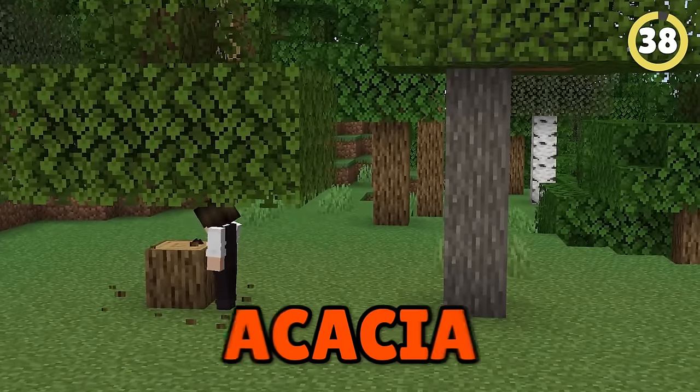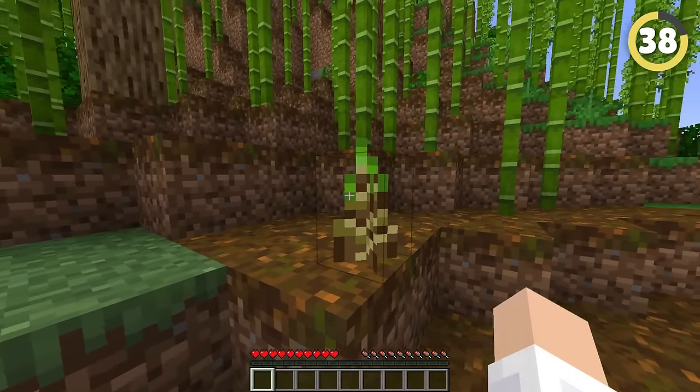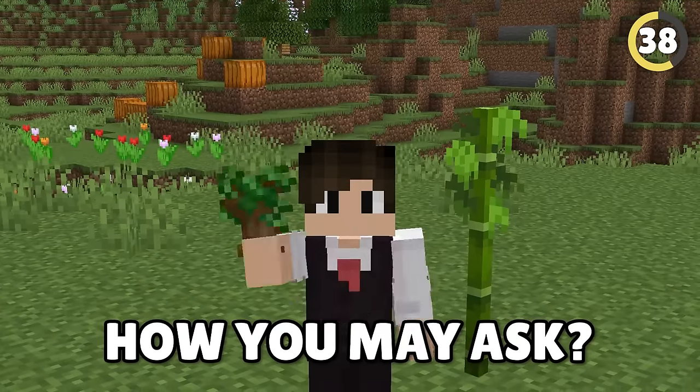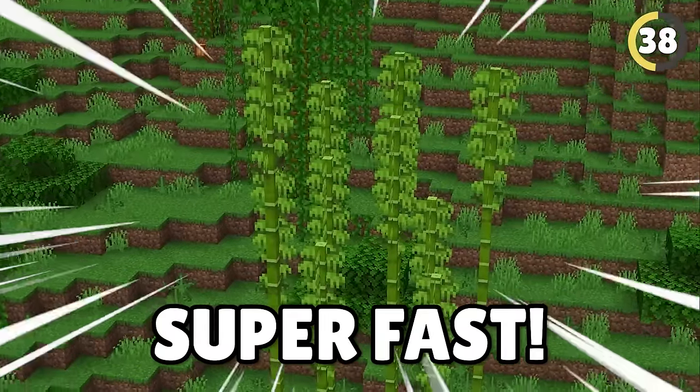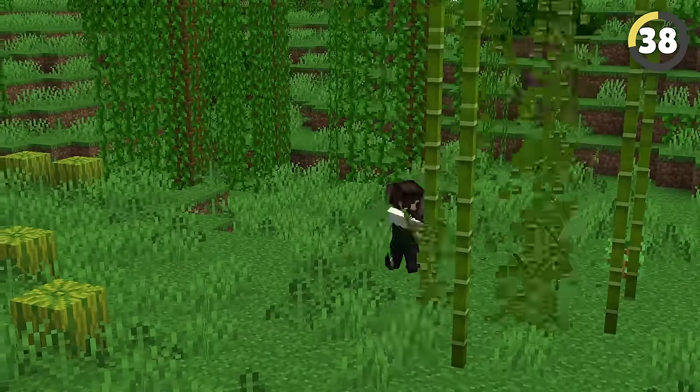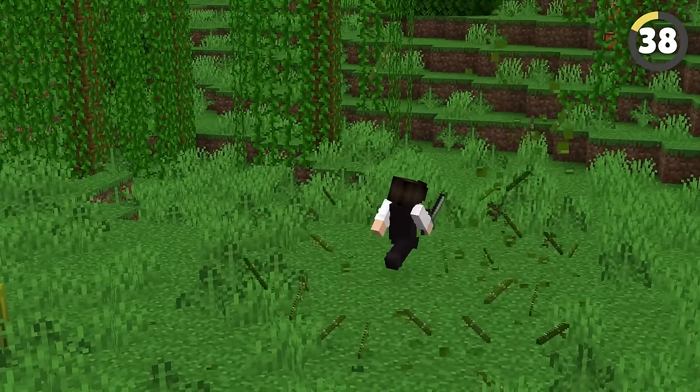If you're still using oak, acacia, or regular wood, you're a massive noob. Use bamboo instead — bamboo is wood but on steroids. Bamboo grows super fast, and the best part is you can farm it almost instantly with just a stone sword. Or maybe I should just buy wood from a villager instead.